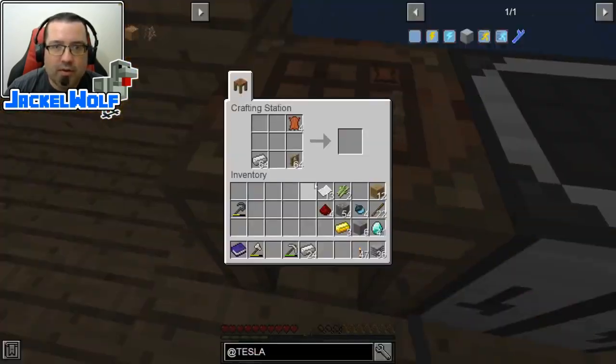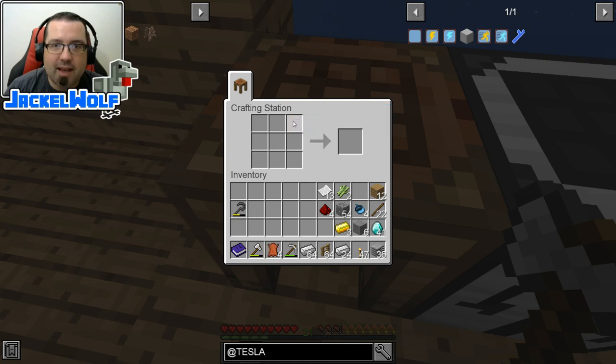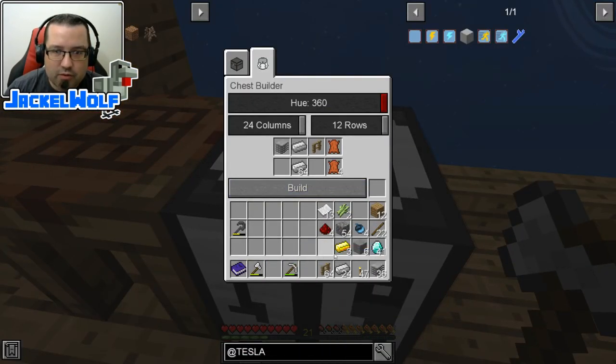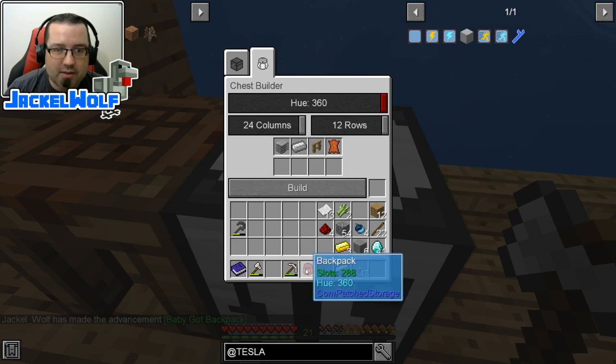We are also going to need a stack of iron, a stack of fences, and four pieces of leather. So we've got our 36 plastic, 64 iron, 64 fences, and four leather. We're going to build that — and there you go, we have made ourselves a backpack. Baby's got backpack!